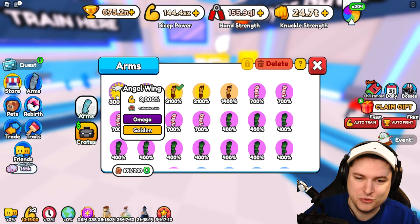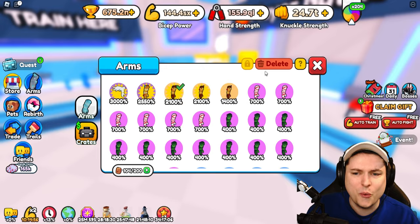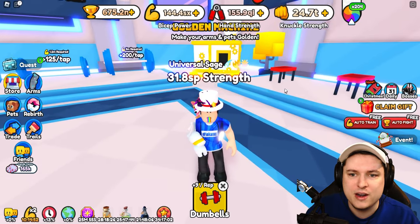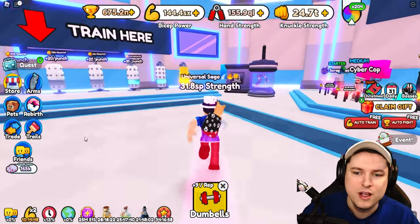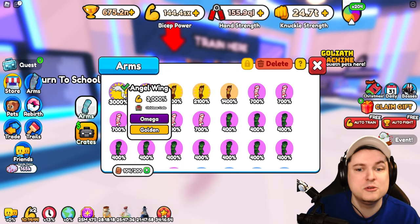At least we have an angel wing. You can see we go from 2,100% to 3,000%, so right now we are 31 SP. We're now updated — maybe it doesn't update right away — but we now have a nice upgrade of like 50% more damage, which is pretty cool.